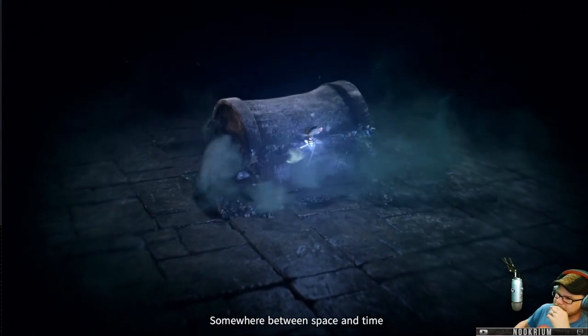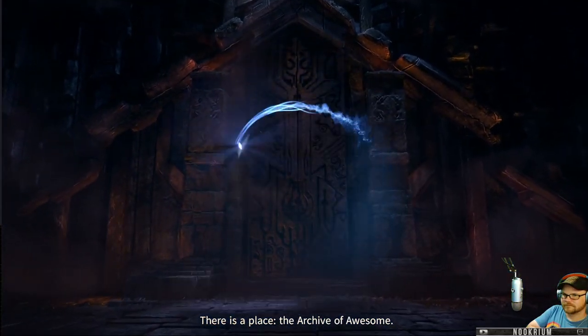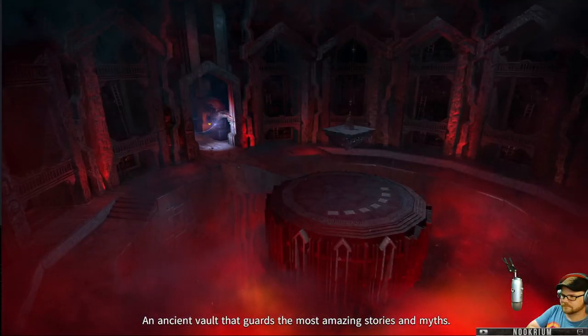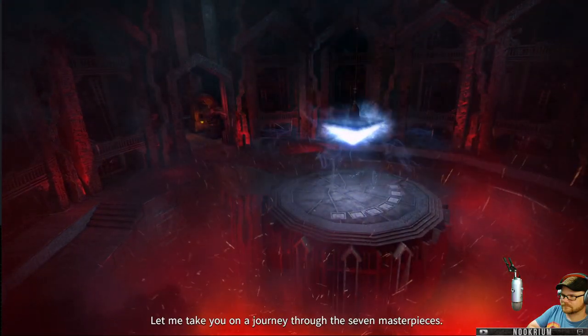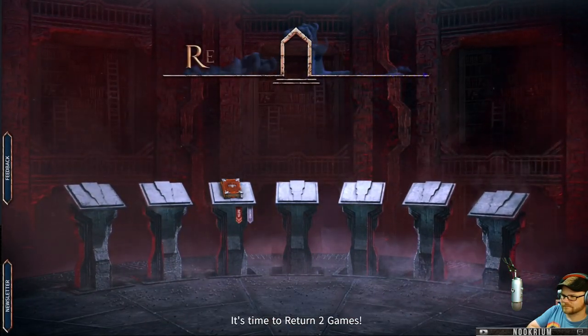Somewhere between space and time, there is a place — the Archive of Awesome, an ancient vault that guards the most amazing stories and myths. Each book, a magical gateway to the paperverse. Let me take you on a journey through the seven masterpieces. It's time to return to games.